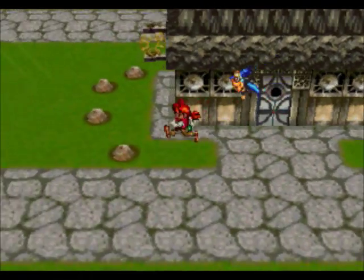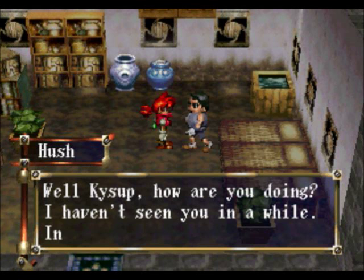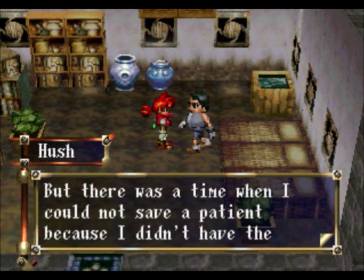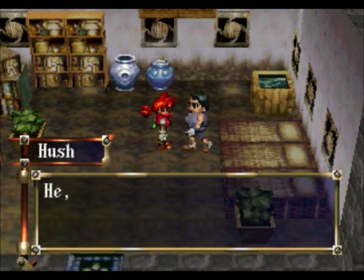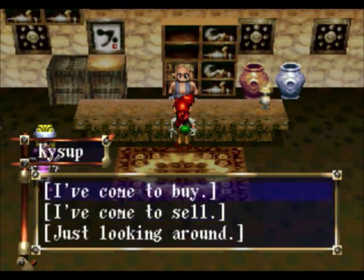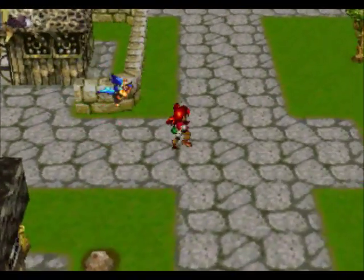No one really likes talking to us — they don't think we're very mature or worth talking to. But as we go through the game and gain renown, we'll be much better recognized. You can buy medicine here for 15 gold, which is pretty good. At the weapon store they sell medicinal herbs for 20 gold, so if you go to the item shop you'll get a discount — 15 gold instead of 20. Make sure you know where to shop.